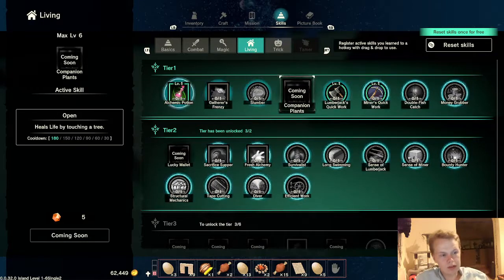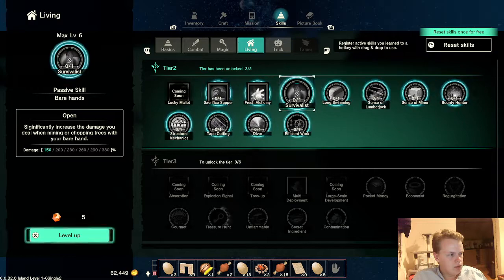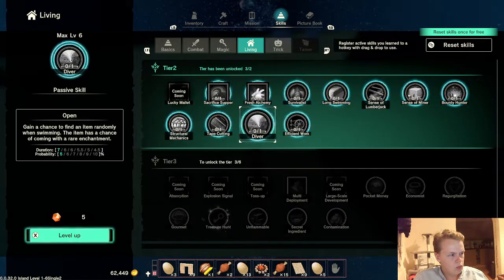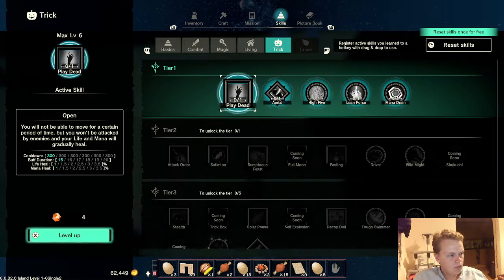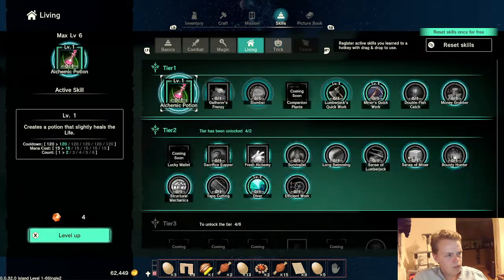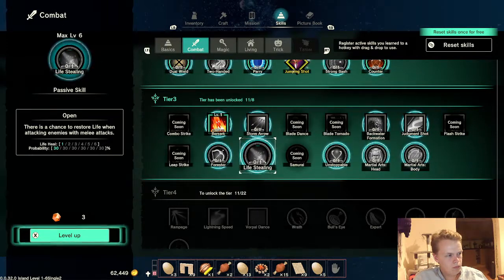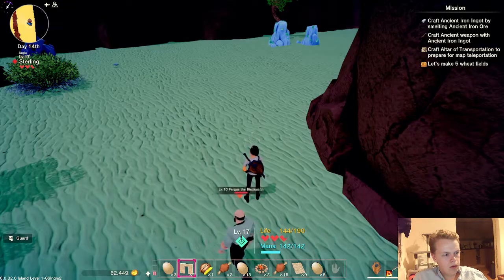I'm going to have to look at some of these skill bits. Significantly increase the damage you deal when mining or chopping trees with your bare hands. Convert surrounding items to different food. If we do the house, I might be able to fold in some of these. Double jump — that is something I need desperately.